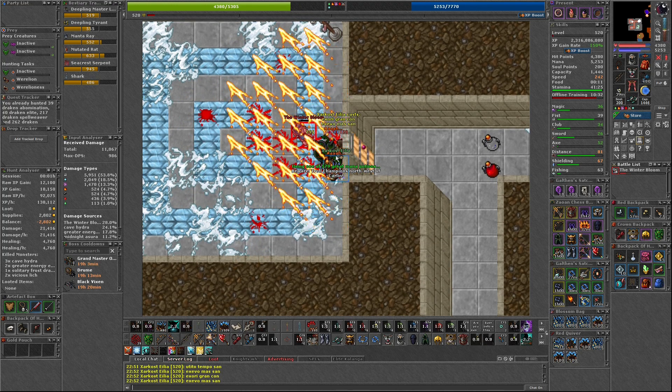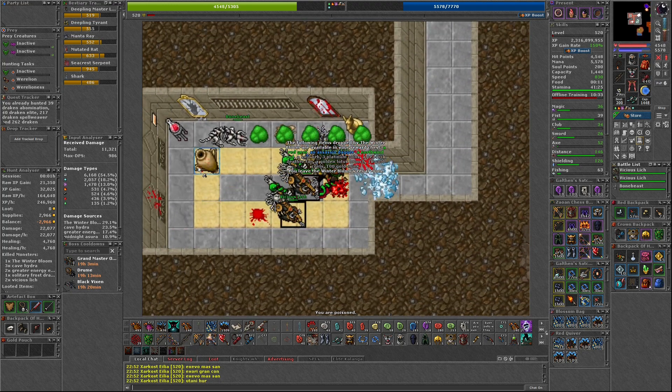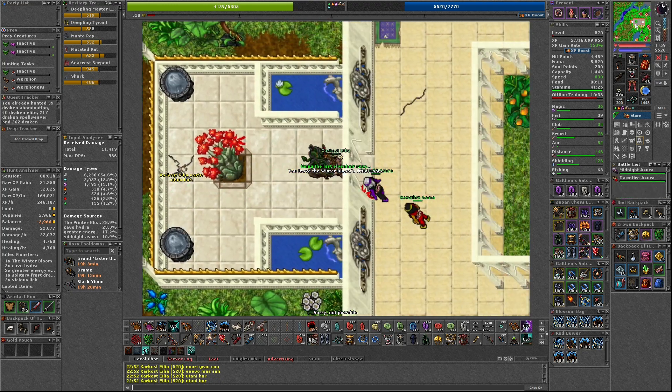Kill them and follow the path to the northeast where you will find and kill the Solitary Frost Dragon. When the Frost Dragon is dead, head to the west to find the door to fight the Winter Bloom.